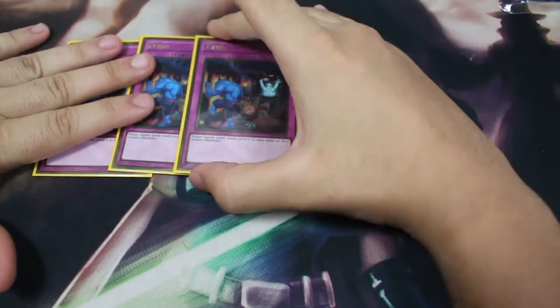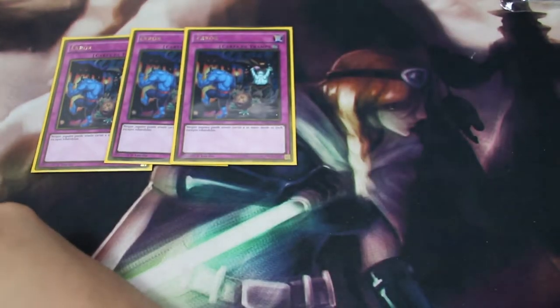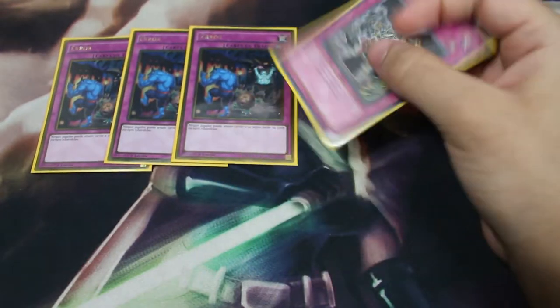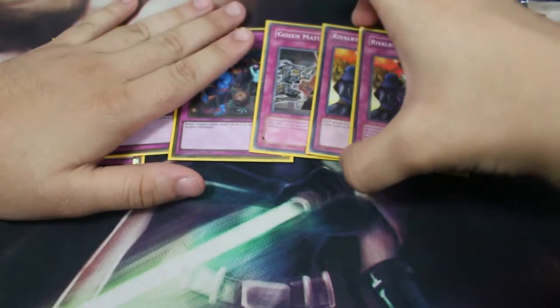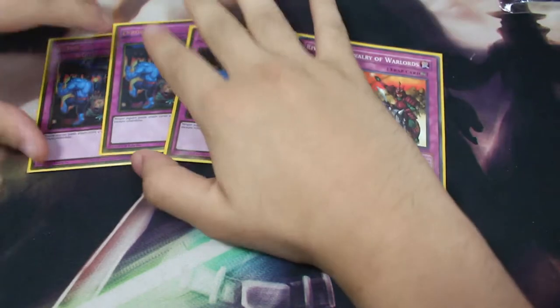Next, for the extremely annoying stun cards: triple Mistake. This was the MVP against Gouki — they can't search any of their combo pieces and can't do anything. It went one for one across the match.